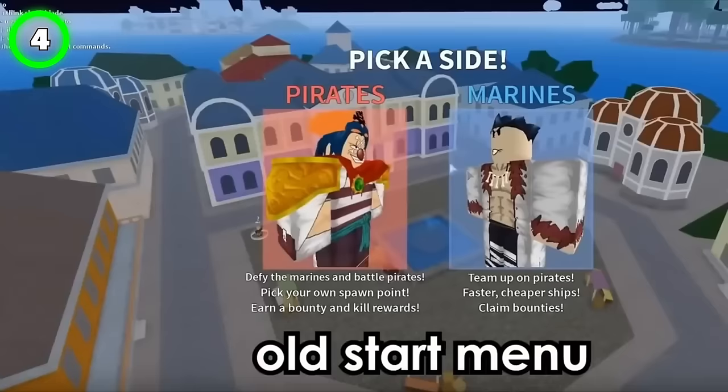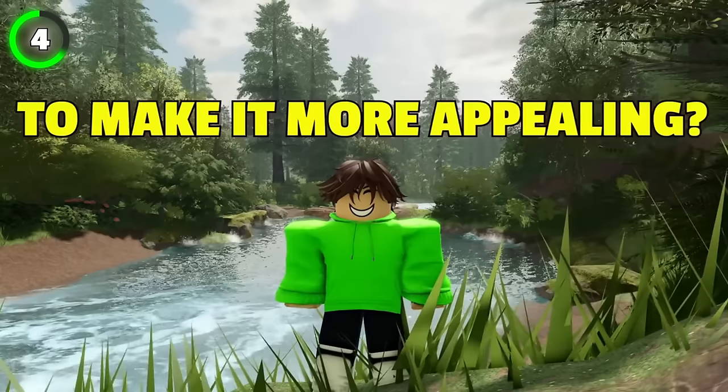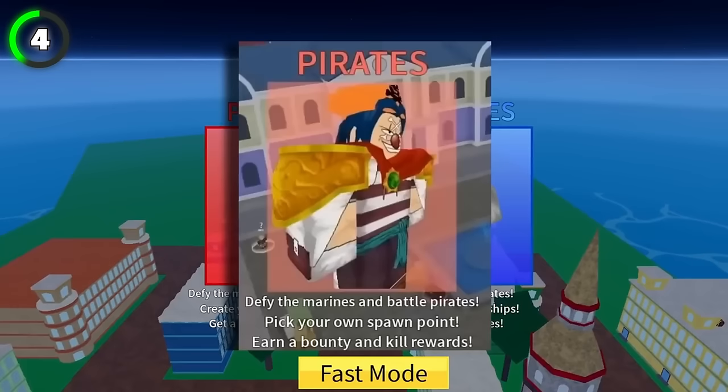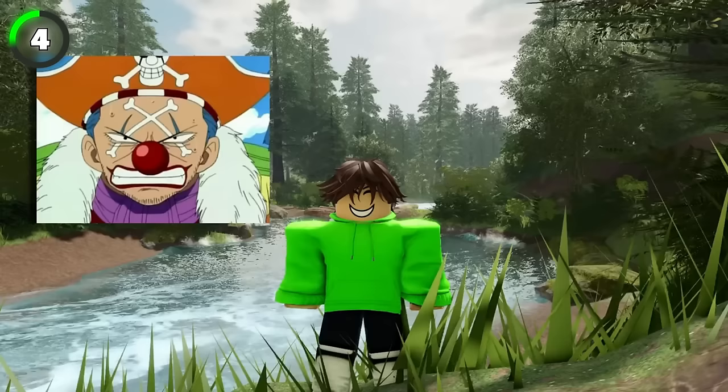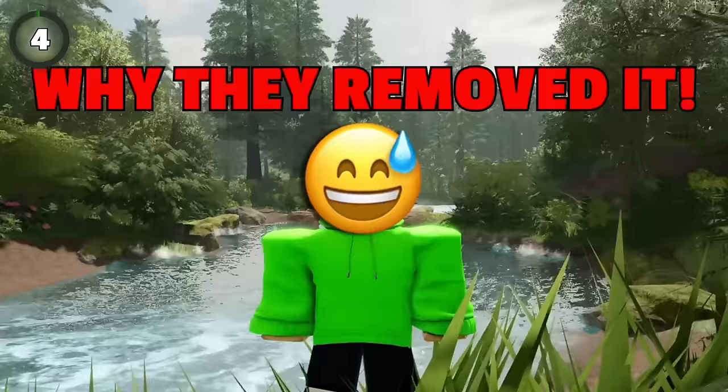If you're an OG player, you'll know the starter menu used to look way different back in the day. The characters representing each side are now different — and the main reason the characters were switched, especially on the pirate side, is because the pirate was represented by Buggy the Clown, one of the most known characters from the One Piece anime. One Piece almost sued Blox Fruits because of this.